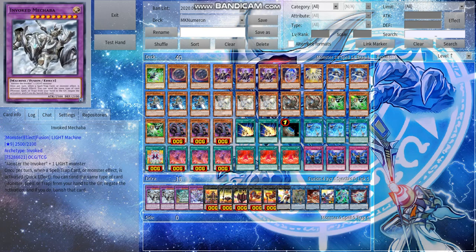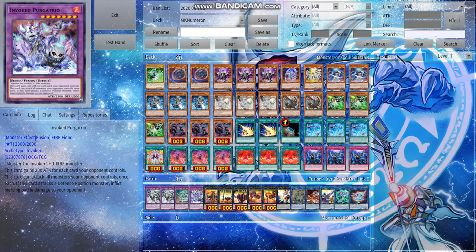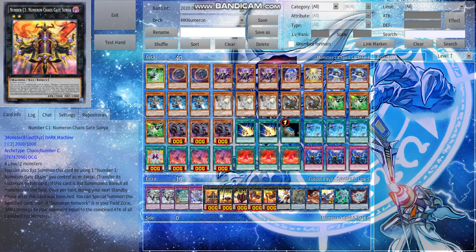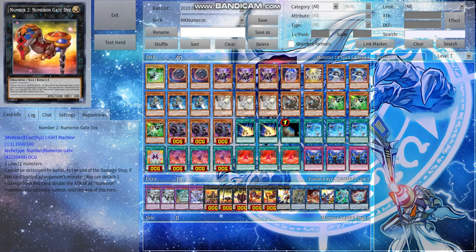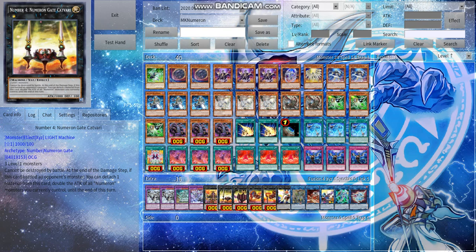For the extra deck: two copies of Mechaba — if the first one gets outed you always want a second. One Aguiades — the extra pop is great and it can gain attack equal to banished fusion monsters in your graveyard, though you'll rarely get a fusion monster there unless you link it off. One copy of Purgatory for OTKs. One copy of every single Numeron Gate for the OTK — they all have the same effect: doubling attack. You can easily OTK if they have three or fewer monsters as long as one has 1000 or less stats.